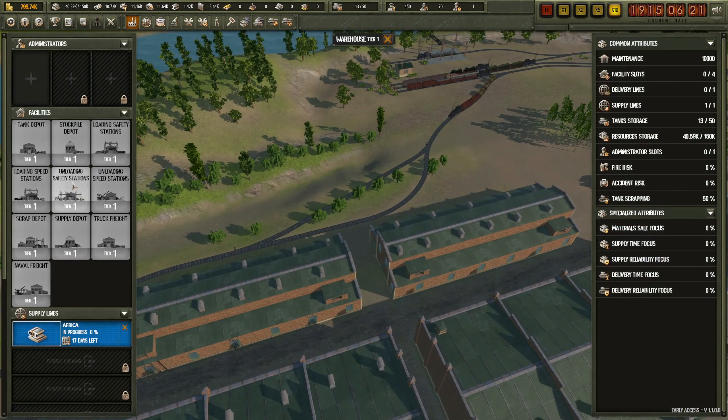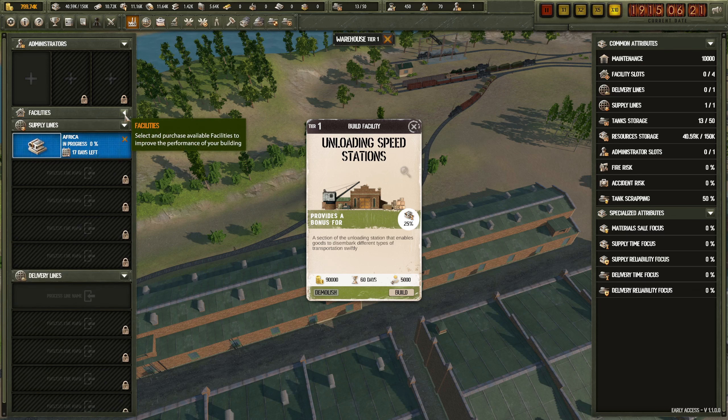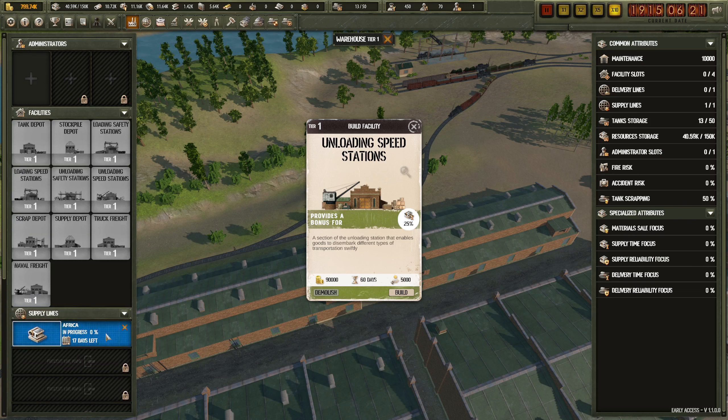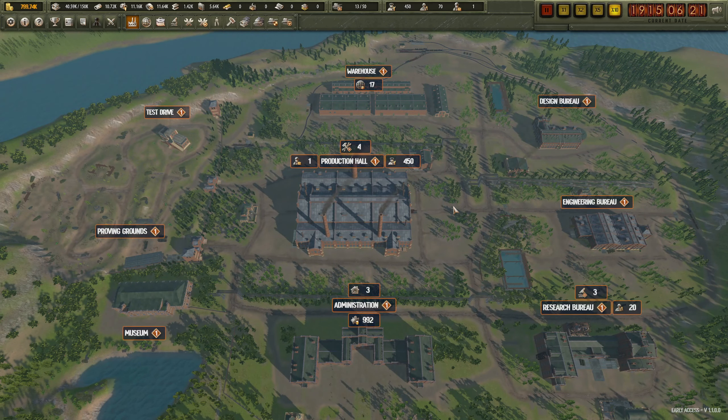I'm wondering - does the tank depot do storage capacity for tanks? Loading speed, unloading safety, unloading speed - station, scrap depot, supply depot, bulk freight. That's not really necessary. What I'd really like is a 25 percent reduction of resource delivery time - quite nice. But what I'd really like is another supply line, which I'm not sure how we can get. I need to figure that out - maybe I need to upgrade everything once or something.